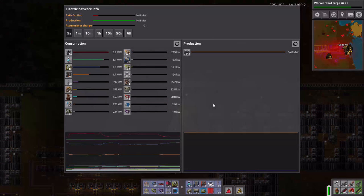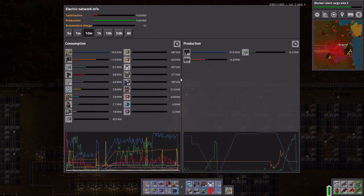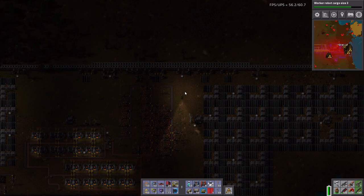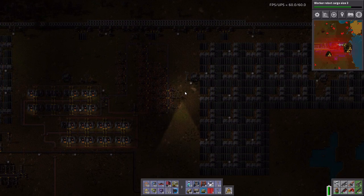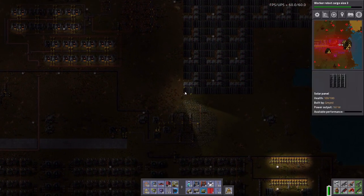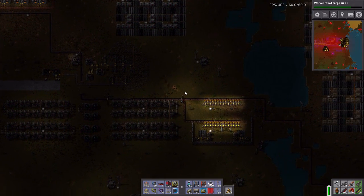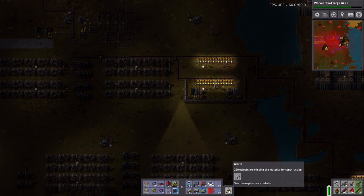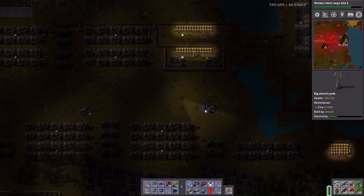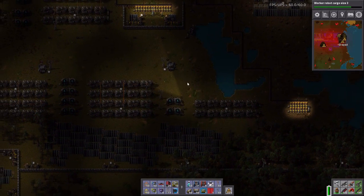Accumulators just cut out. How close to daylight are we? Accumulators made it halfway through. But then again, I'm waiting on 229 accumulators. What can we do?